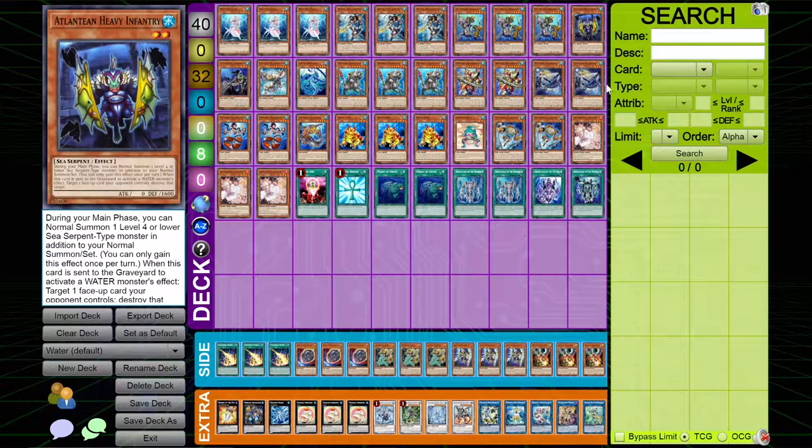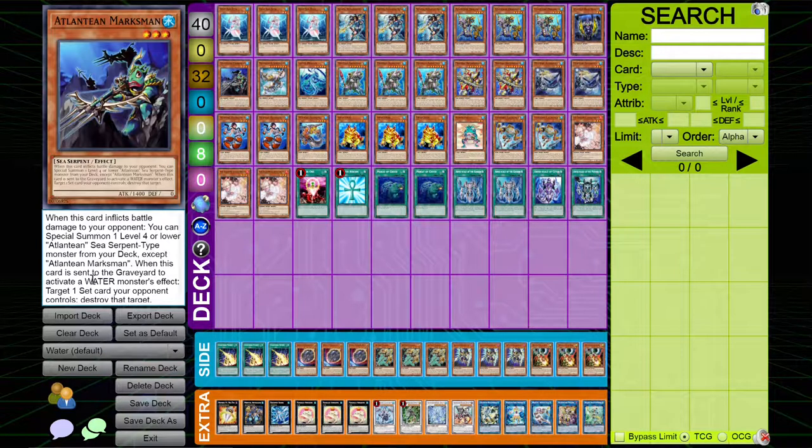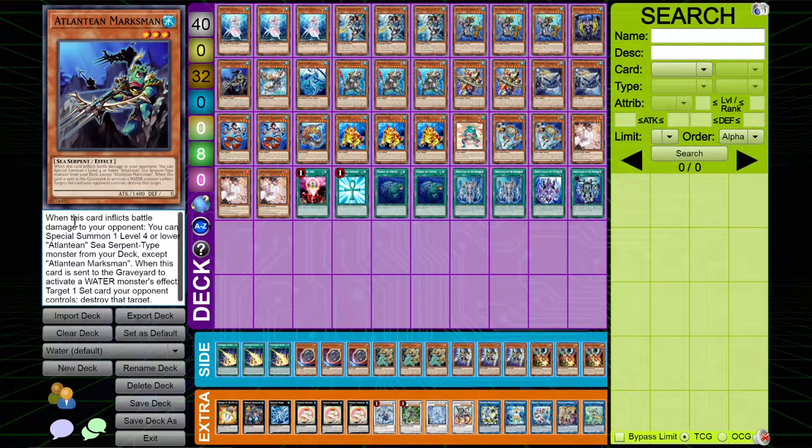This deck gets tons of effects off of the costs of the monsters, and then it gains insane effects based off of their on-field effects, which is just crazy. Marksman destroys spells and traps and can summon Sea Serpents from the deck, but only when it inflicts battle damage. So that's why it's just not as good and why I don't really like it. It doesn't come up a ton, but it does come up in a lot of match-ups.